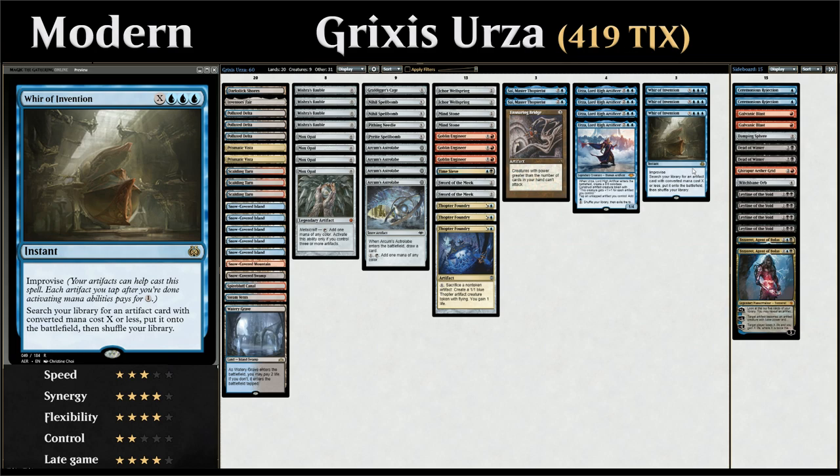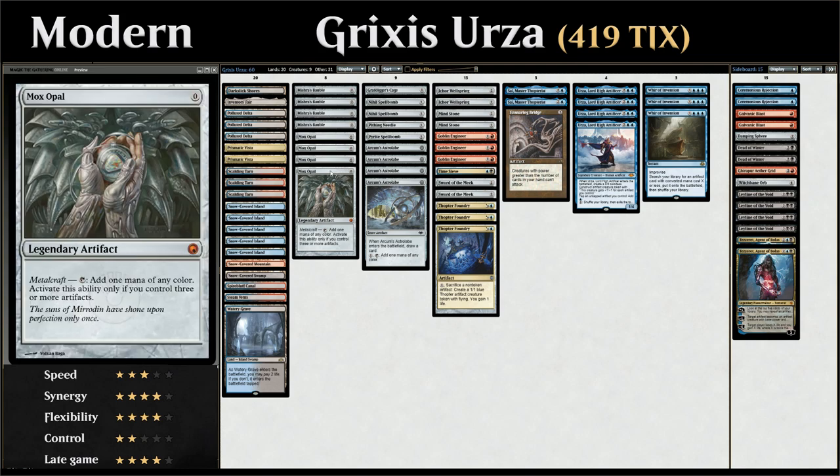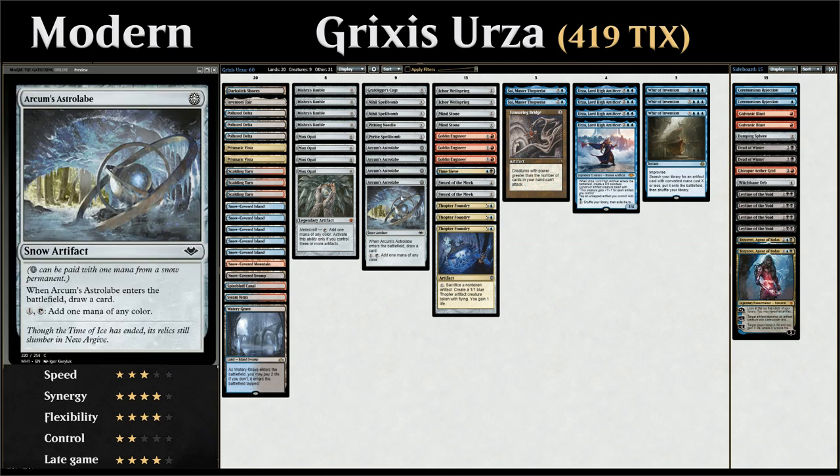Looking at the rest of the deck: we've got zero-mana artifacts including Mishra's Bauble to cantrip, which also provides a cheap artifact to maybe enable Metalcraft for Mox Opal — tapping for one mana of any color, a big part of any artifact deck in Modern. At one mana we've got four copies of Arcum's Astrolabe, enabled by our snow lands — we just need a single snow mana to cast it, it draws a card when it enters, helps fix mana, enables Metalcraft, and can later be sacrificed for value.